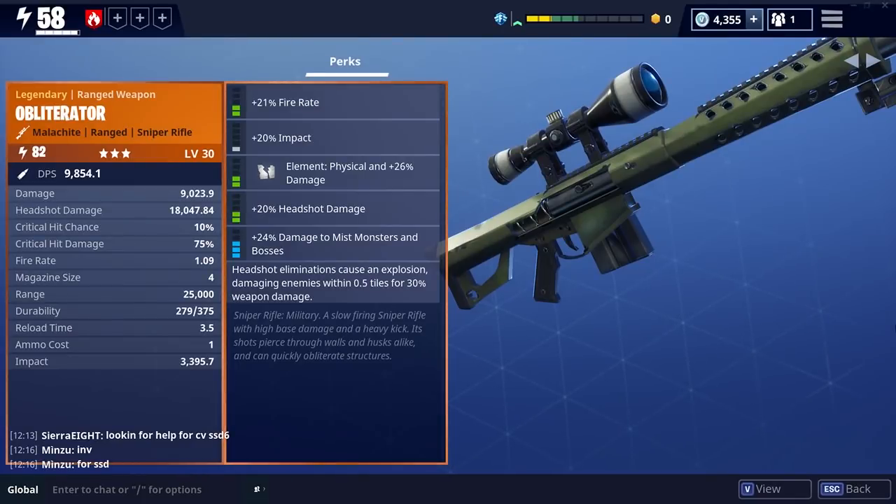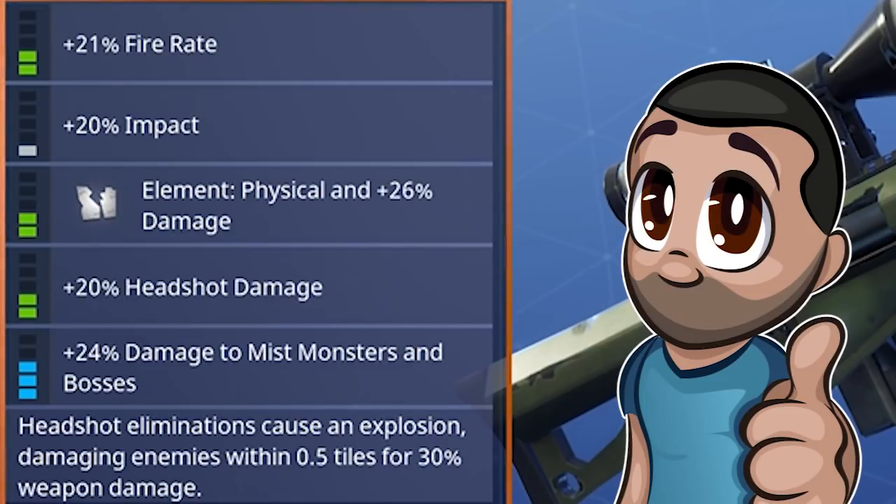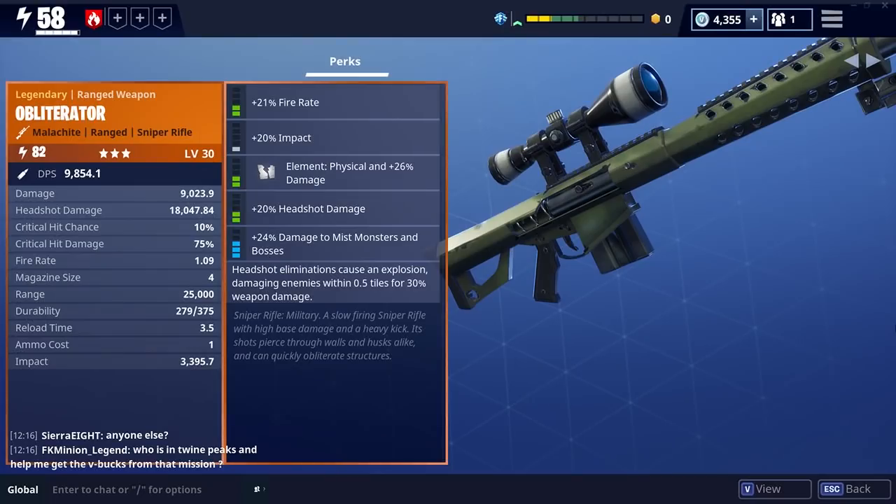Just before we jump in, let's have a quick look at the perks. We've got 21% rate of fire, 20% impact, physical damage plus 26%, 20% headshot damage — which is going to be pretty key with a weapon like this — and 24% damage to mist monsters and bosses. The last perk is headshot eliminations can cause an explosion, damaging enemies within 0.5 tiles for 30% weapon damage. Which is pretty awesome.